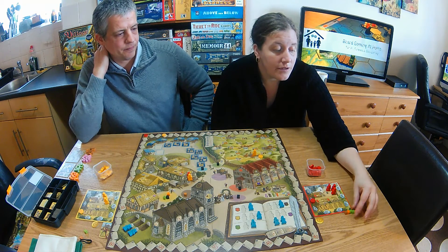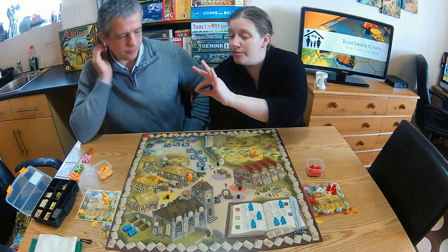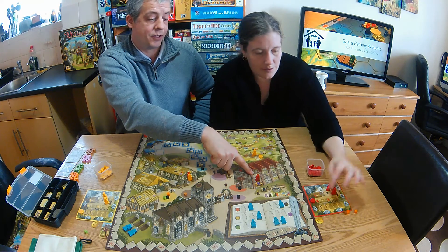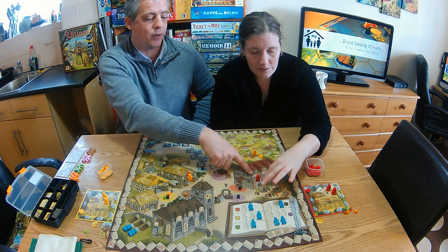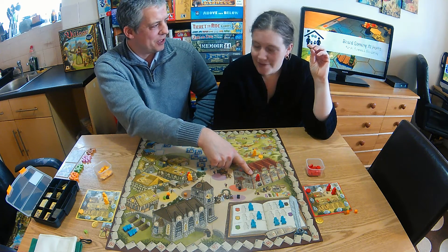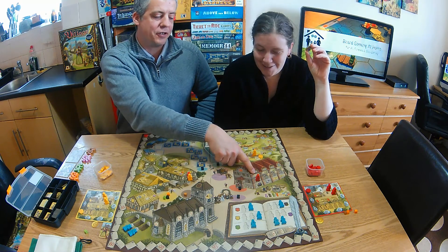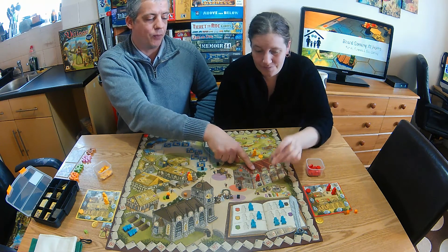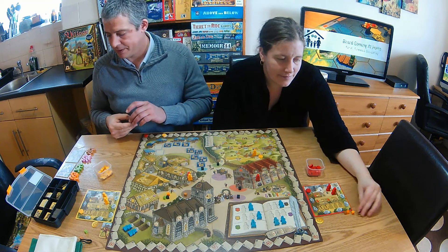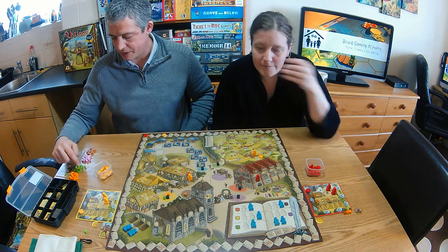I'm going to the council. I'm spending two greens to start a council career. It costs two green or a scroll plus one time. And now Kelly has taken the first player marker, so at the start of the next round she'll become the first player.